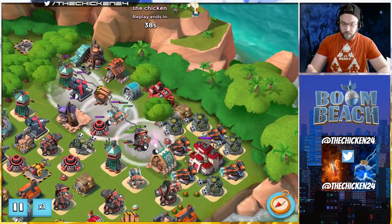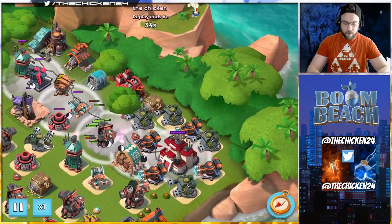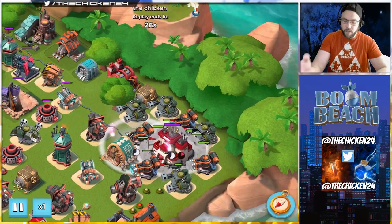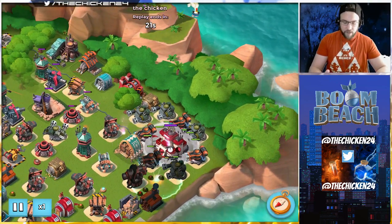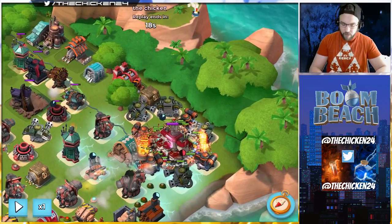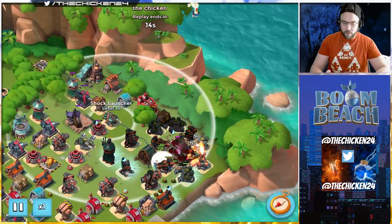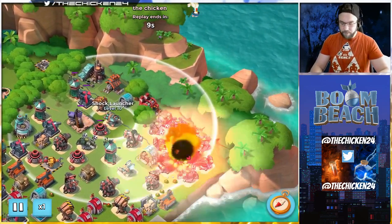We flared onto the boom cannon which worked out okay, then used two more smokes to cover the walk straight over to the HQ. I call it a 'fat walk' because when you flare warriors onto the HQ they spread a lot more than if you flare onto a smaller building. Once inside, I needed to save for four shocks. With everything shocked, there was just a flamethrower and machine gun in the back, and since I got the shock launcher in behind as well, I was able to pound through it.